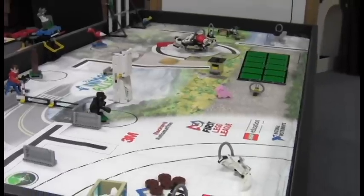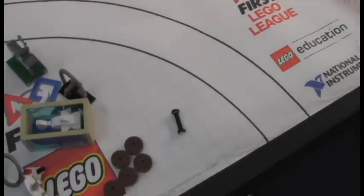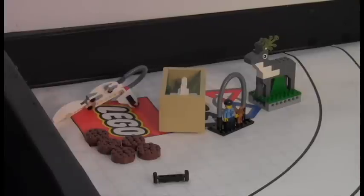First, I'm going to explain the starting locations of the models that are loose on the field. The base contains the dog and trainer, the white gecko, five manure samples, a prosthesis, the shark in its tank, and the reindeer.